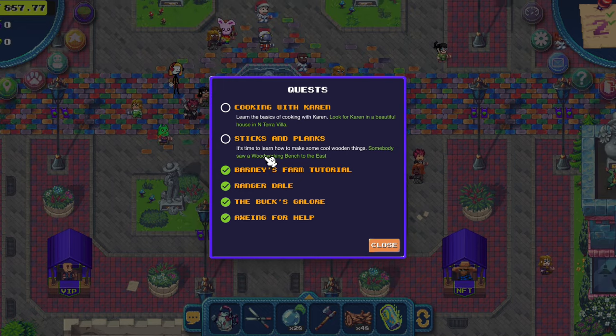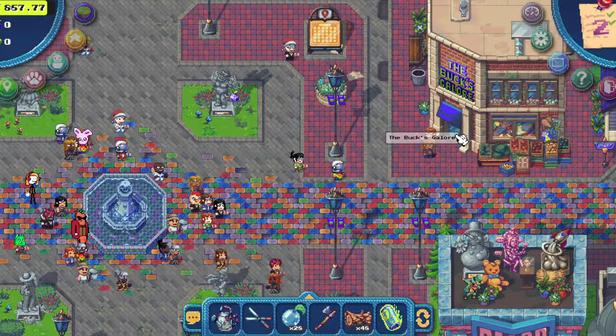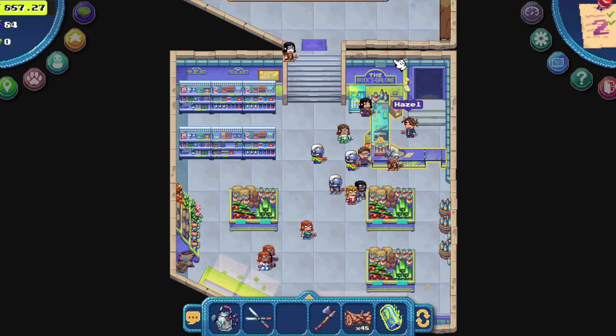Now we have to make sticks and planks and to cook with Karen. Let's sell our pouberry — you know already how to do it. Don't sell the energy drink for 50 berries — it's worth 100 berries minimum.